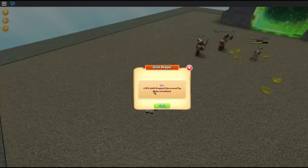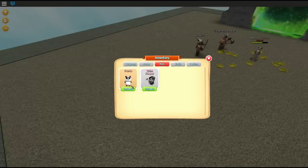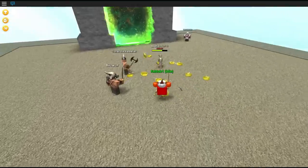So we got the Grim Reaper, which is an epic item. It gives you a 10% gold drop increase — that's cool, you get a bunch of extra gold. We can actually just equip that. Let's see what this guy does — no bonus currently equipped. Let's equip this guy. So now we will get a 10% gold increase, which is pretty dope.